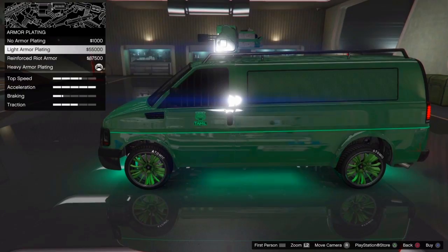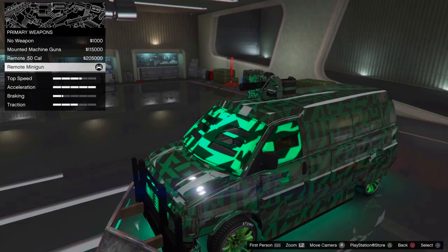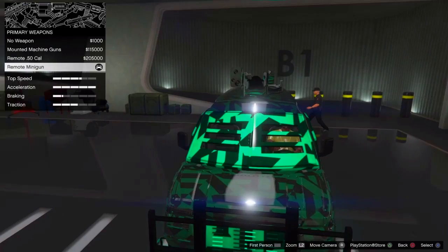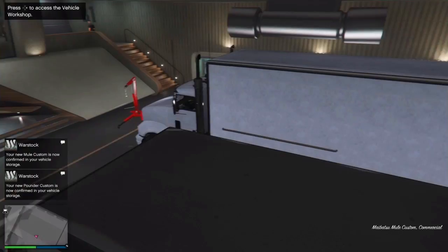For example, you will do a class for the nightclub. First, you can customize the van. In our garage, we have to customize the car and use the vehicle. You can defend the car. You can customize the mule and pounder, and you can customize the garage as well.